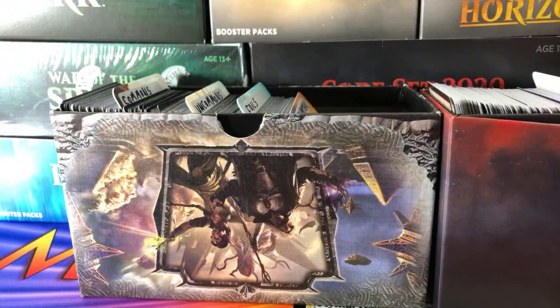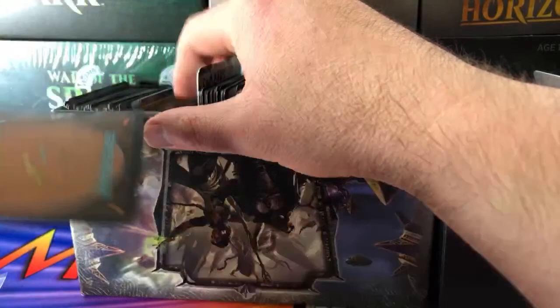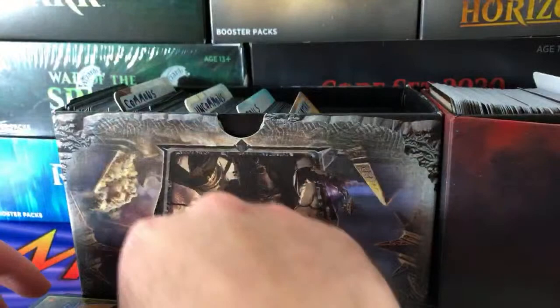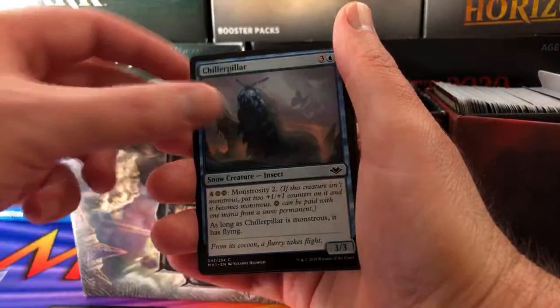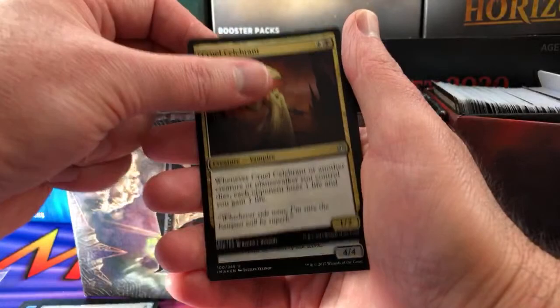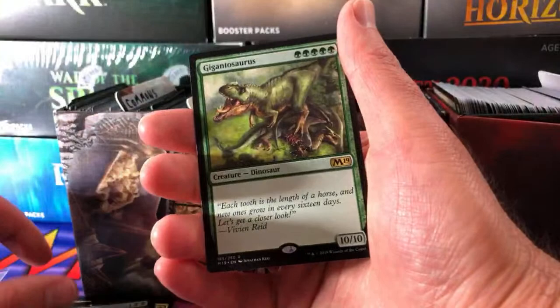Next is Pierre-Étienne Pouan - thank you for being a patron. Pierre's pack: Regular Cohort, Igneous Elemental, Chiller Pillar, Borderland Ranger - you're halfway to a complete playset, they were right next to each other - Sentinel of the Pearl Trident, Vampire Sovereign, Chilling Grasp, Gate Colossus, Cruel Celebrant, foil Noxious Dragon, and rare Gigantosaurus. Fantastic!